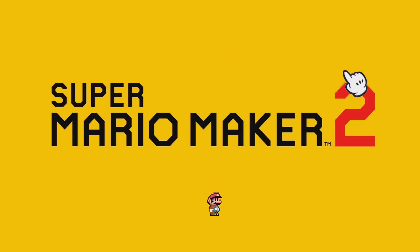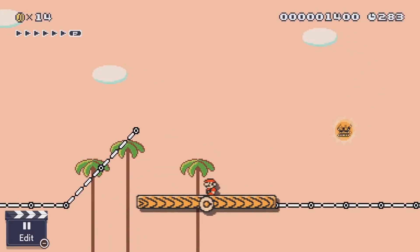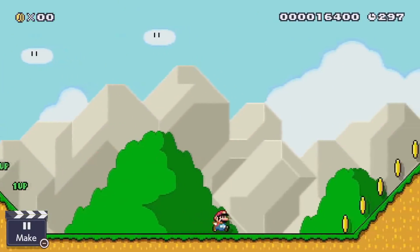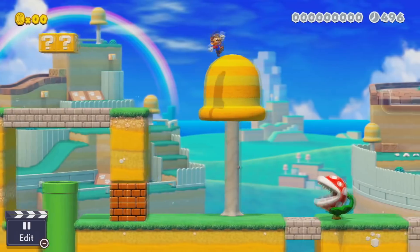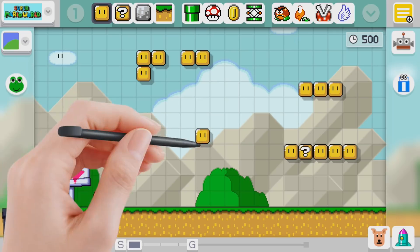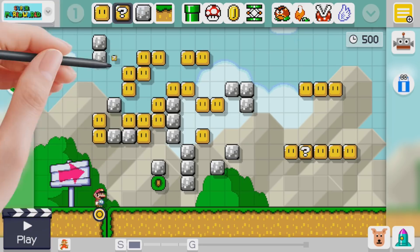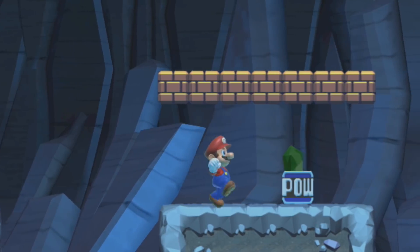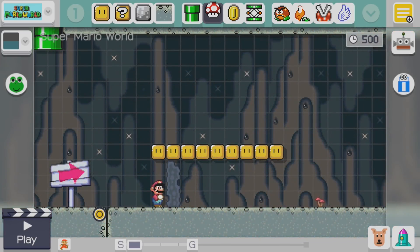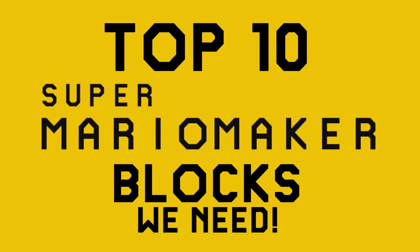Super Mario Maker 2 is coming out in a couple of months, and I am really hyped for this. We've only received one trailer so far, but it was packed to the brim with new stuff and new features. I was pretty happy to see that slopes would finally be a thing, and when they revealed the Super Mario 3D World theme, I was instantly in love. If we're talking about Mario, we have to talk about a ton of different blocks that exist in the series. There are way more types of blocks that could be added in the sequel to further expand our tool palette and allow us to create wilder levels and experiments. I'm Nico, and here are 10 blocks we absolutely need in Super Mario Maker 2.